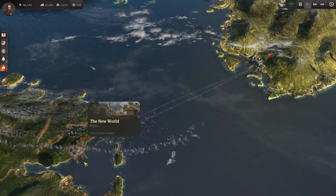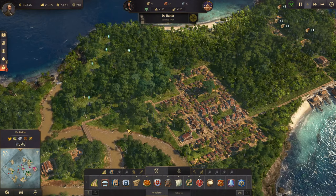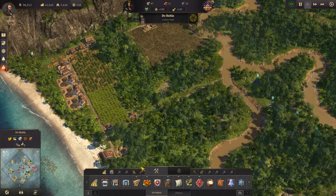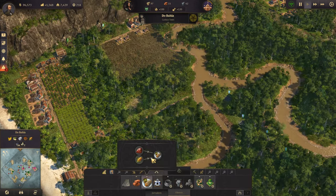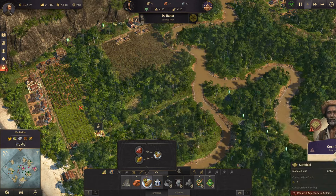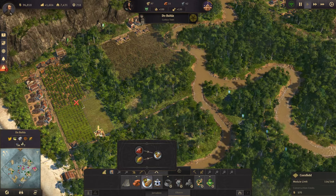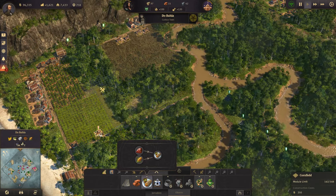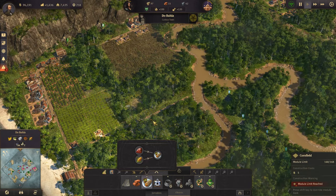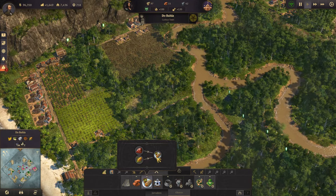Because right now we are working on the new world and we are working on tortillas. So we need another farmer - let's do this. That's a couple of corn fields and we need cattle farms.